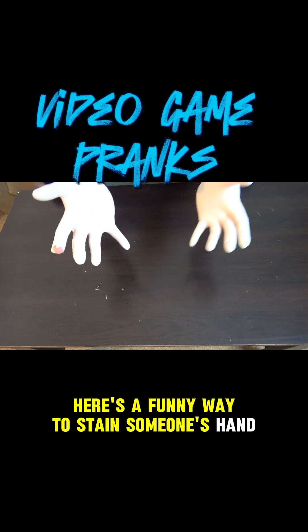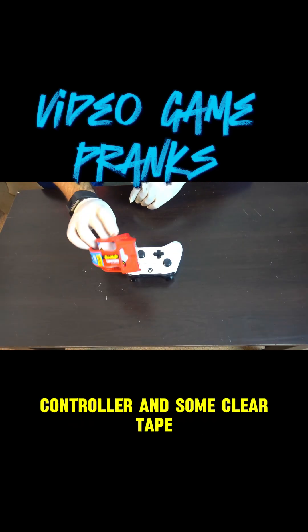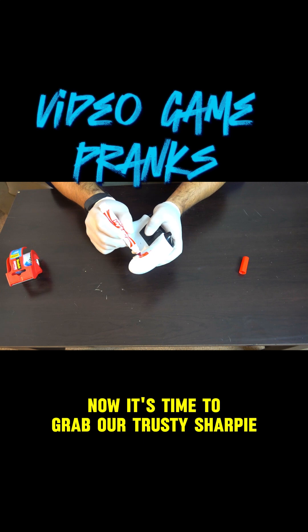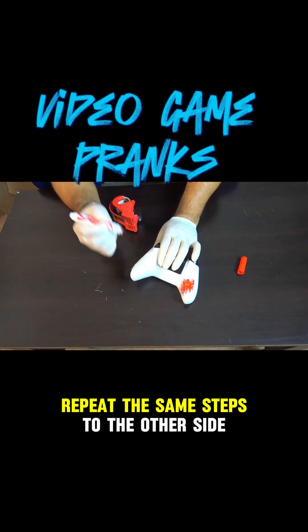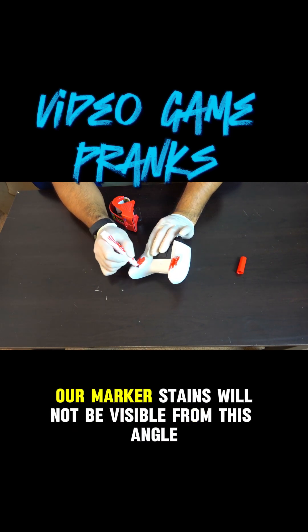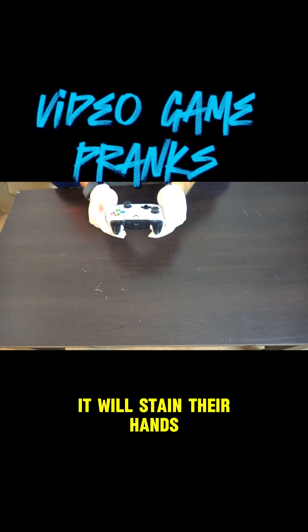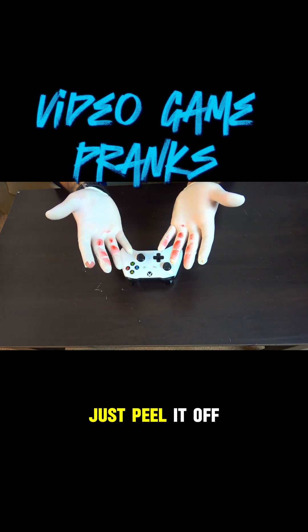Here's a funny way to stain someone's hand. For this all you need is your victim's controller and some clear tape. Simply take a piece and stick it on one of the handles of the controller. Now grab a sharpie and fill in some of the tape with it. Repeat the same steps on the other side — the marker stains won't be visible from this angle. So when your victim grabs their controller it will stain their hands, but luckily the controller won't get stained because of the clear tape — just peel it off.